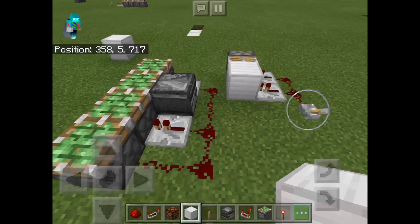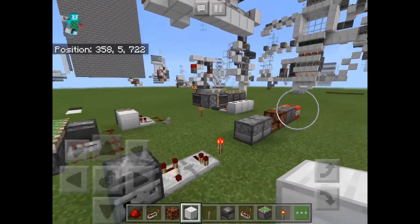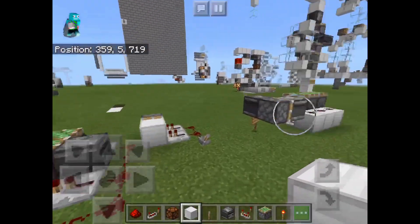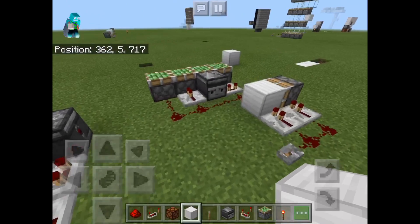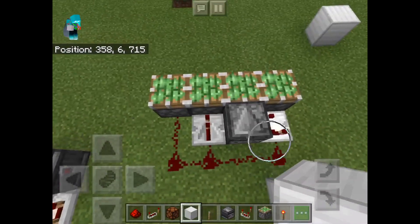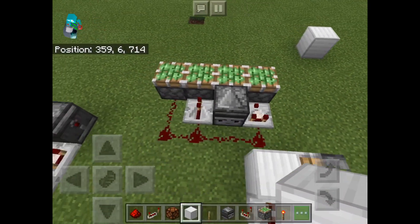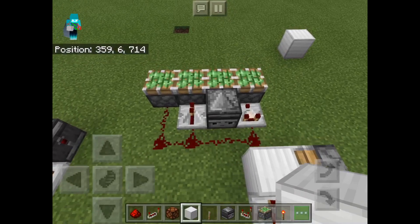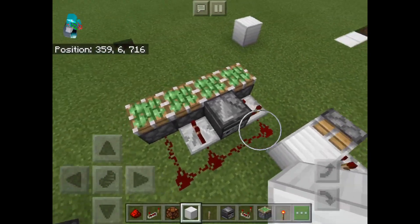It will turn on and off so fast that it's a Zero Tick Pulse. In case you are unaware of what a Zero Tick Pulse is, it's when you power and unpower a Redstone line in the same game tick. A game tick is 0.5 seconds. With this setup, I can easily demonstrate that Zero Tick Pulses do not interact with repeaters, observers, or comparators.